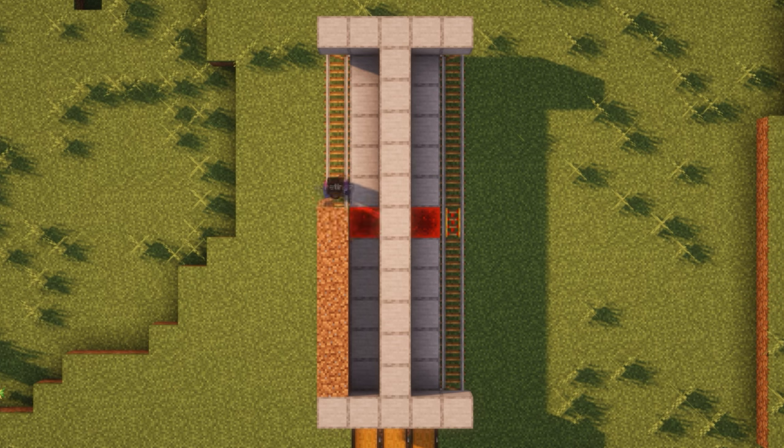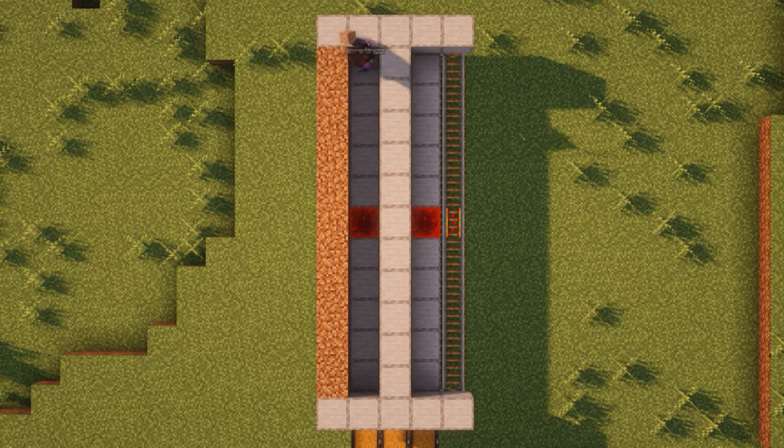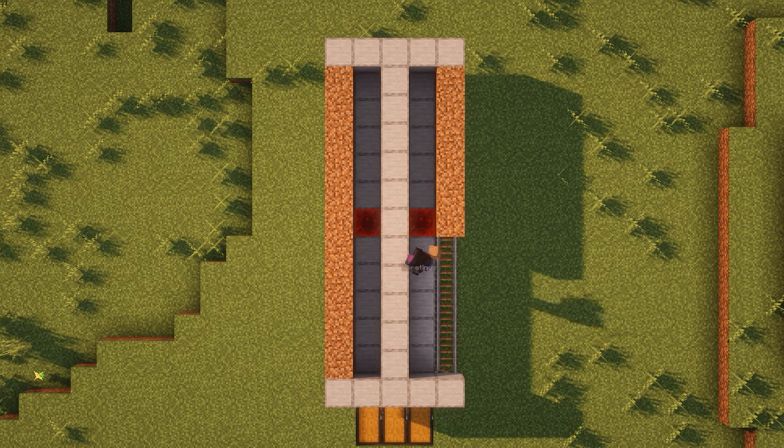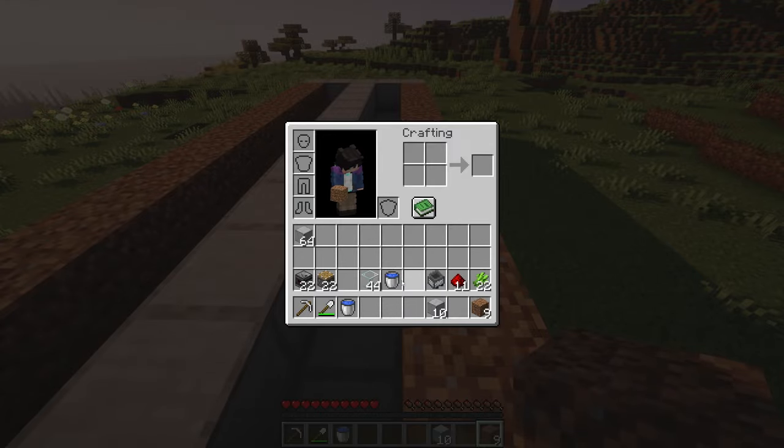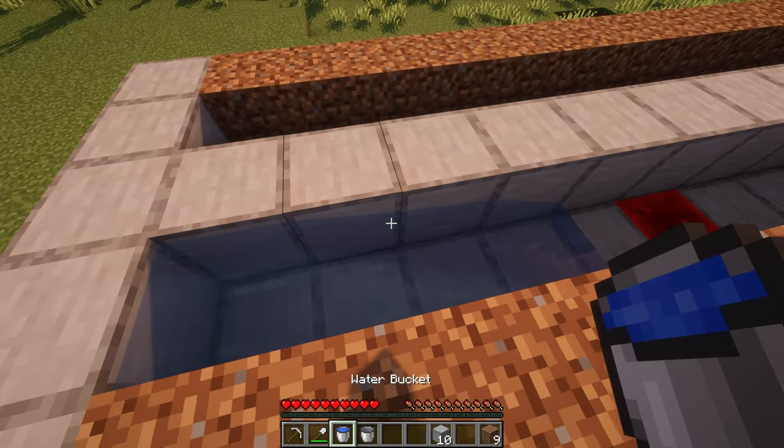Now place dirt blocks over the rails on both sides — this is where the sugarcane will go. Fill the area between the dirt and the building blocks with water.